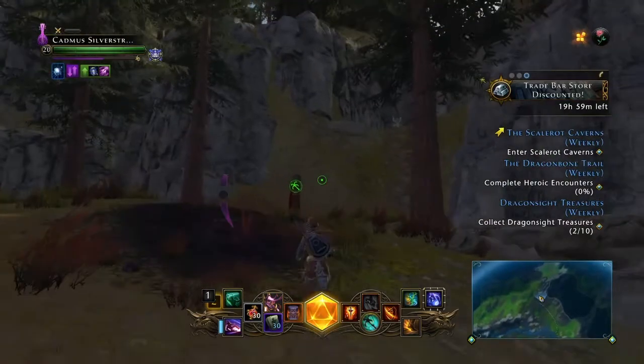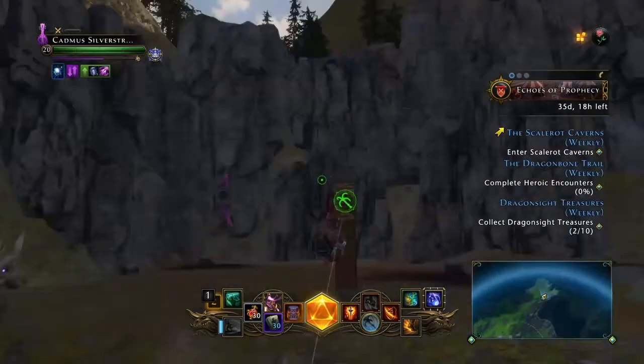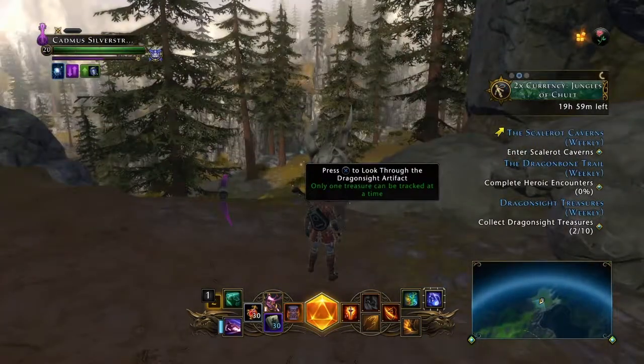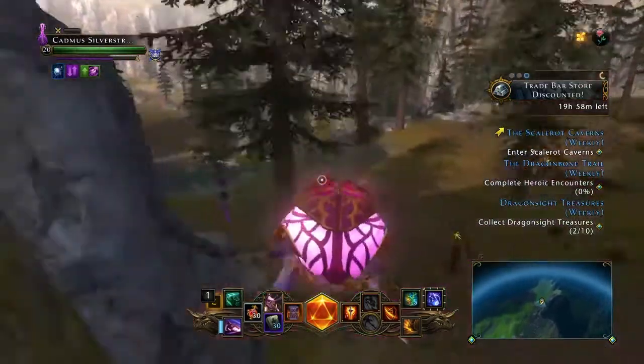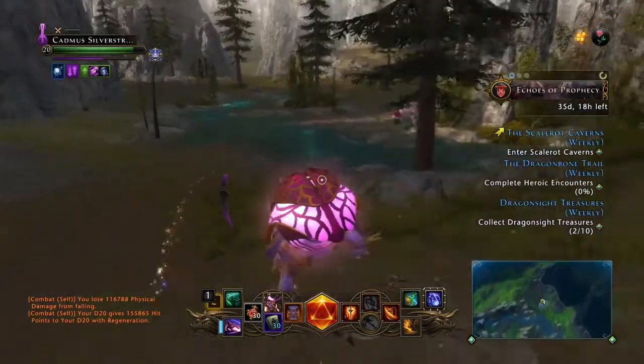The third dragon sight location is around this corner. There'll be this big spot right here with one of these statues — there it is. Grappling hook up there, and it'll show you a pink shaft of light over there for you to go get it.